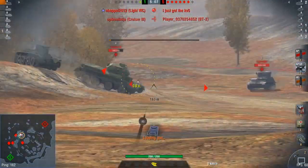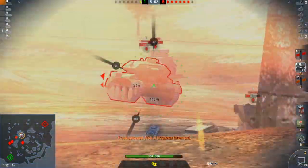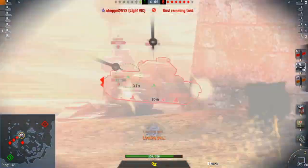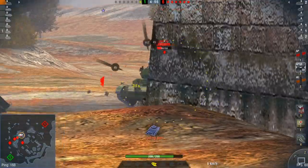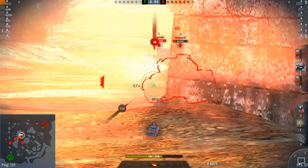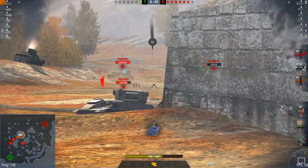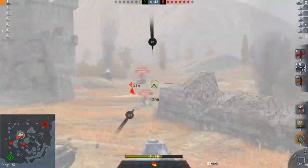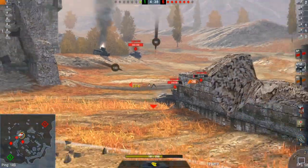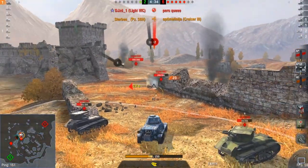The really only threat he has to deal with is the cruiser in front of him. All the other Light VICs are just bouncing off him, clip after clip. I don't know much about the PZ-38H — I think this is the Micromouse, or is that the PZ-2J? Regardless, he is just receiving all these bounces, whether from the front, side, or back of his tank, and they are not penetrating. All Sturben has to do is focus on the cruiser in front of him, and he does — he takes him out of the game.